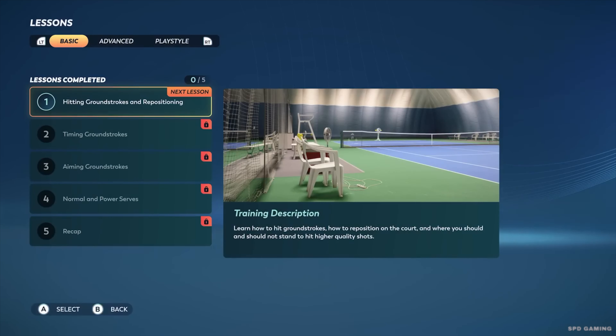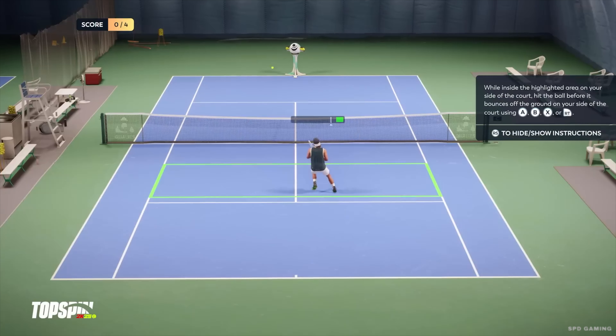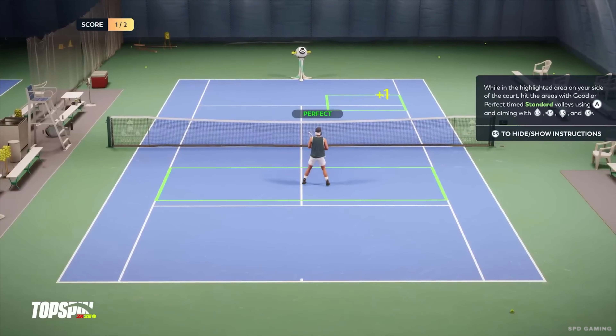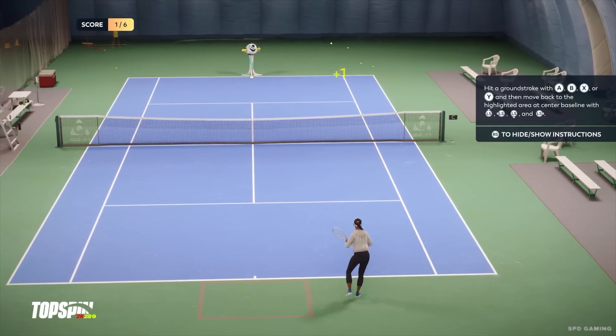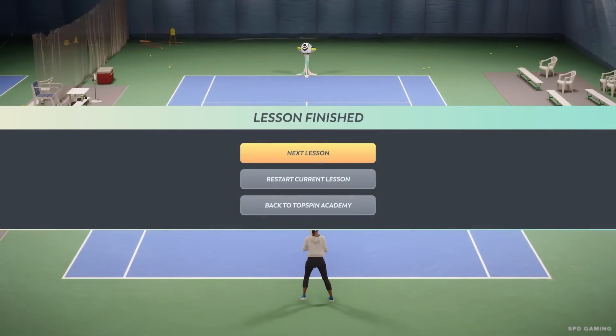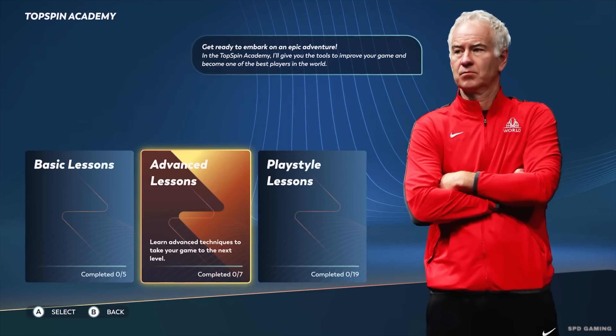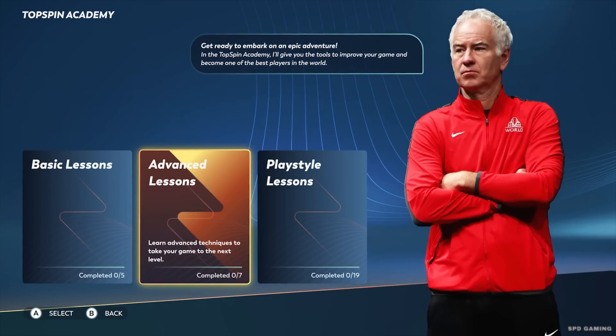John McEnroe will take you through a series of lessons to learn the fundamentals such as positioning, timing, or the different types of shots available. After watching a short video, you'll be able to practice on the court and demonstrate that you understood the lesson. After completing the basic lessons of the TopSpin Academy, you can go deeper and play the advanced and play style lessons.